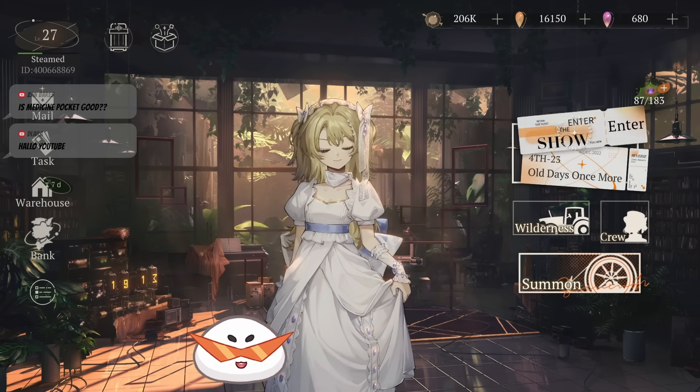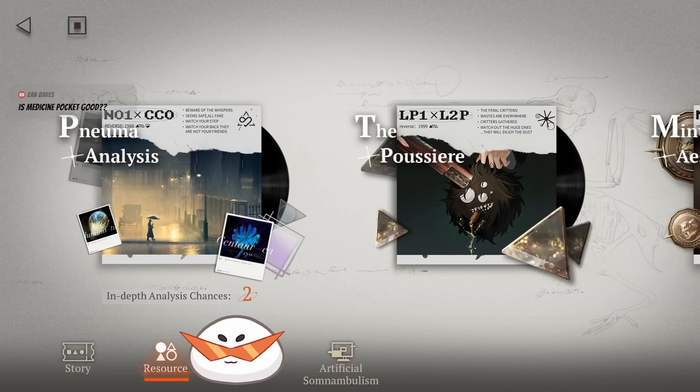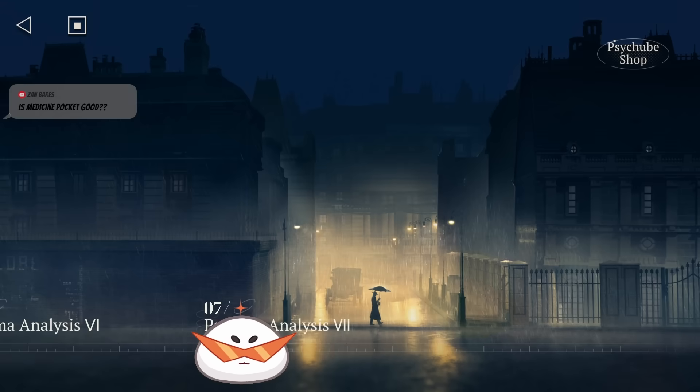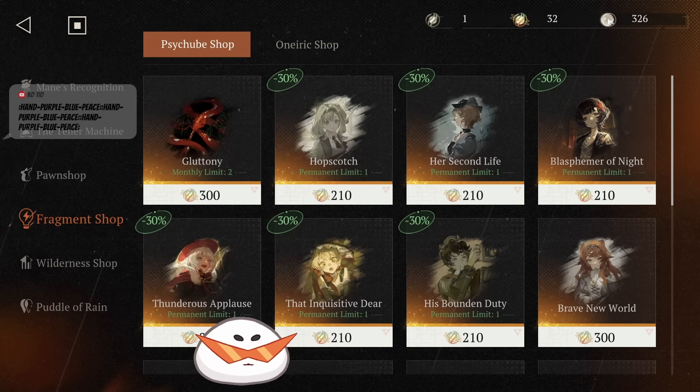Which means you technically only need three side tubes around week two. Just by grinding the basic stuff in the resource called NEMA — or whatever it's called — analysis, which gives you currencies. You get 10 per day, plus the first-time reward, so you will have enough to purchase one. I have already purchased mine, which is Brave New World.